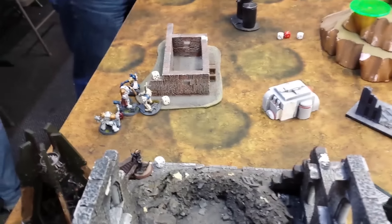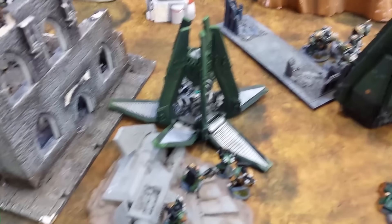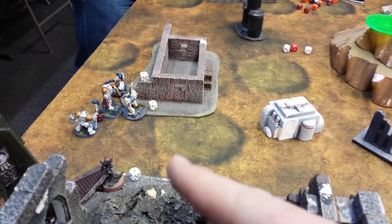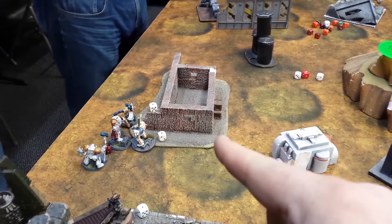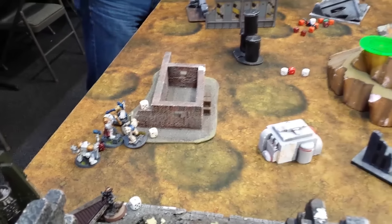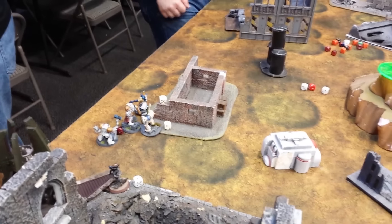That was Grey Knights Turn 2 — it started off pretty rocky but ended crazily. The Centurions came in using the Locator Beacon from the drop pod, and everything here shot at the Calexis. I did some wounds but he made most of his saves and only took 1 wound. Then in the big giant combat, I killed enough dogs and made all my Storm Shield saves that he was down by 5, broke, and ran off the table. We'll see what happens — I thought the game was wrapped up when I couldn't kill that Calexis, but we may have a shot.